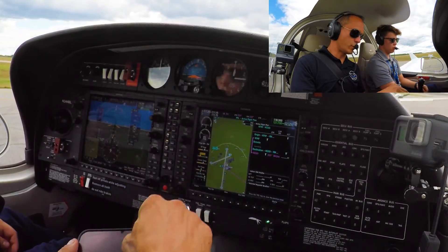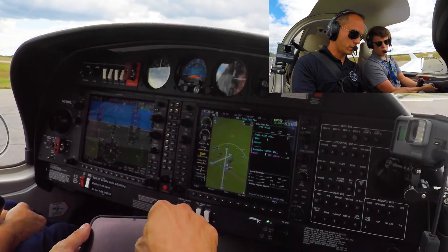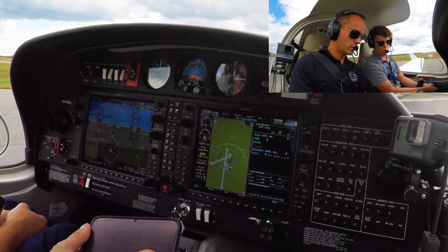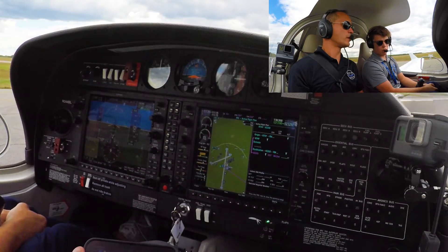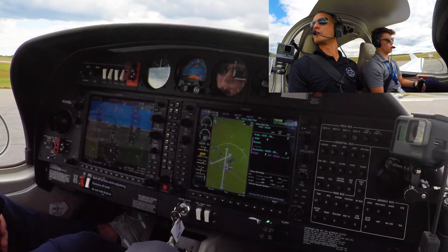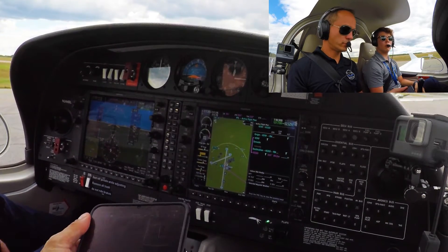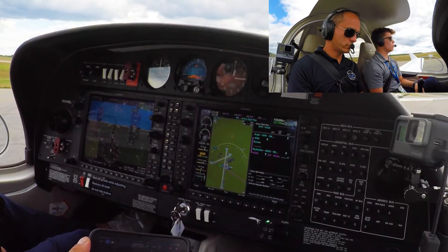We're ready to go. So we want to clear — I want to clear this. Okay, so I always put Tango. And ground, November 244 Bravo Lima is ready to taxi from Signature. 244 Bravo Lima, runway 4, taxi via Alpha. Cross runway 1, Delta Alpha, and it's the 5th and the 8th.